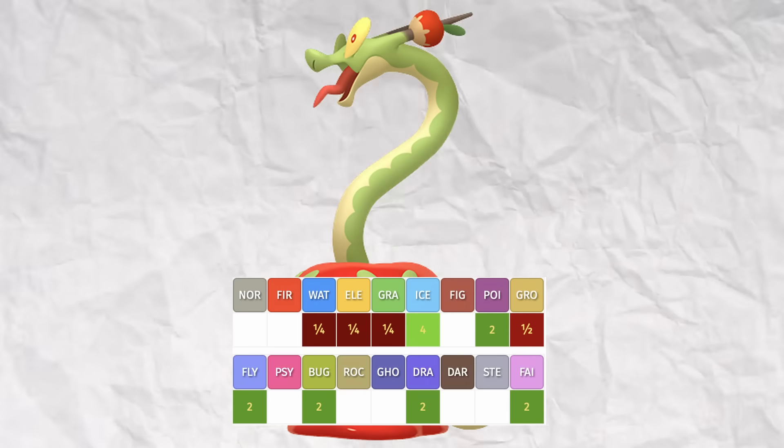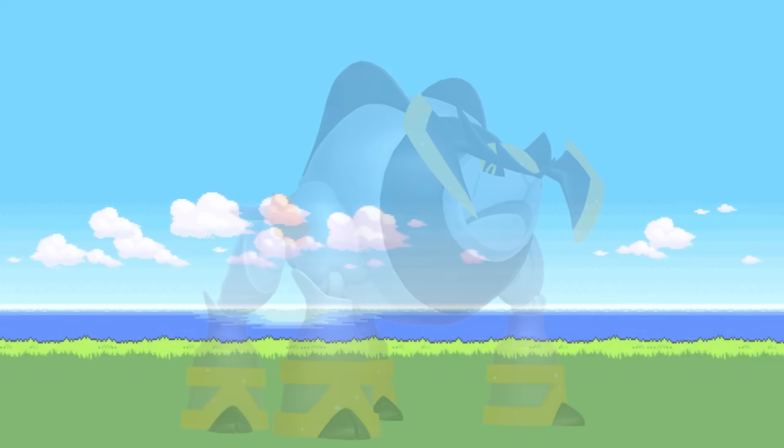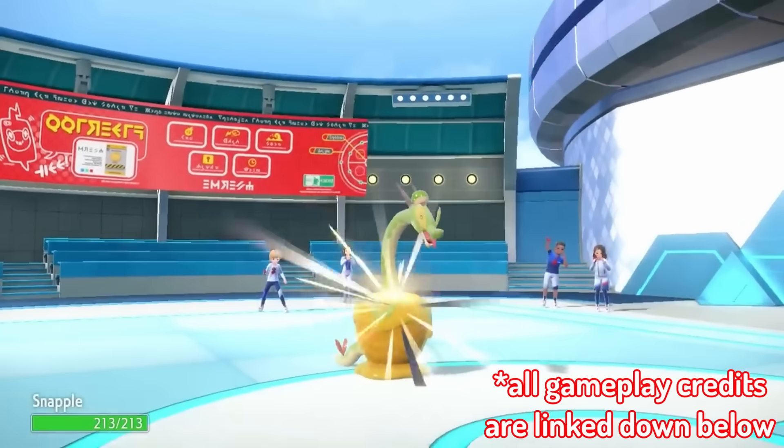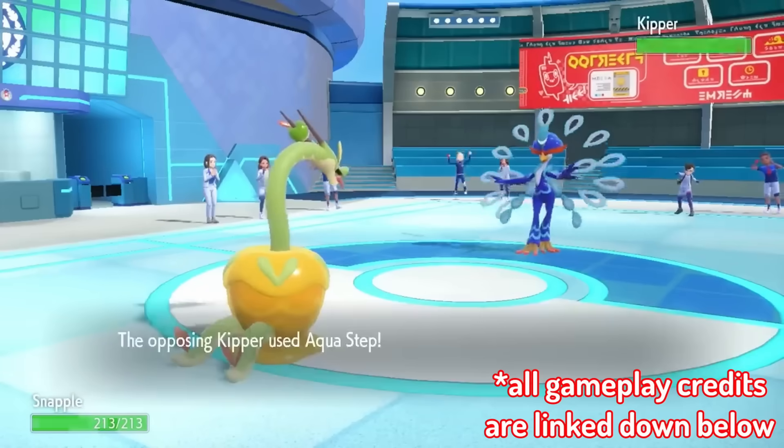6 weaknesses for a Pokémon is just insane, but as you'll see later, weaknesses don't stop offensive dominance. Hydrapple has a couple of key tools that make it unique compared to its counterparts.